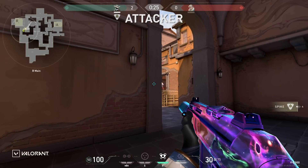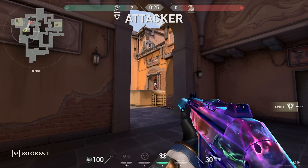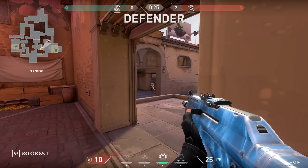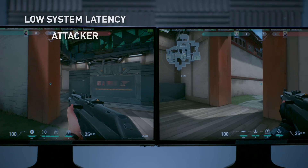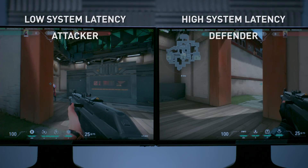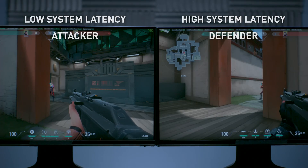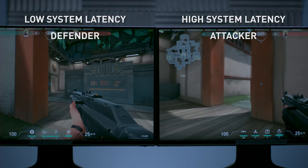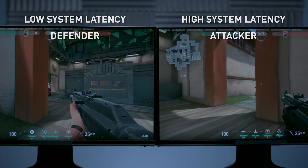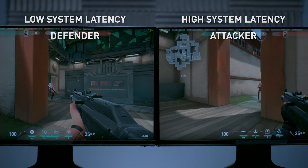Putting those two concepts together, let's talk about Peeker's Advantage, a scenario common in multiplayer games. Peeker's Advantage is when the attacker is typically able to see the defender by working an angle first, and the defender has to wait for all the latencies to accumulate before he can see the attacker. On the left-hand side is a system with low system latency, and on the right-hand side is a system with high system latency — both have the same network latency. The system with high system latency is at a disadvantage, and reversing the scenario shows that faster system latency mitigates some of that Peeker's Advantage, giving the defender the opportunity to take that shot first.